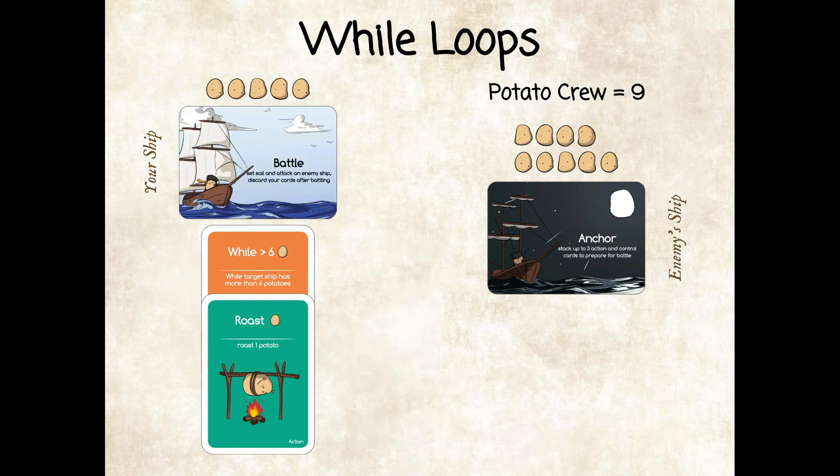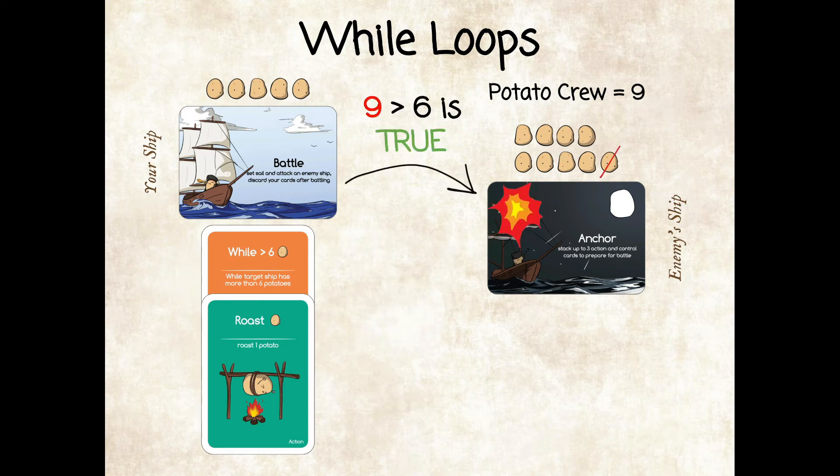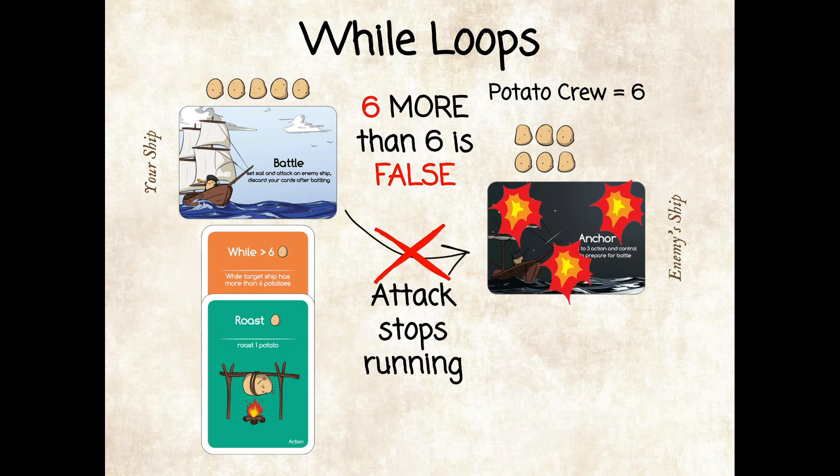For example, 'while enemy ship has more than six potatoes' means that you can attack a ship until its potato crew count falls below or equal to six. Since the opponent's ship has more than six potatoes, the roast attack loops three times until the condition is no longer met.